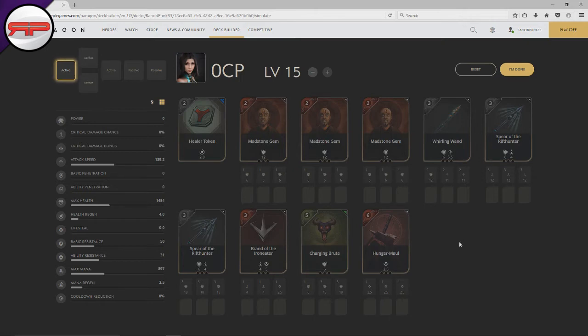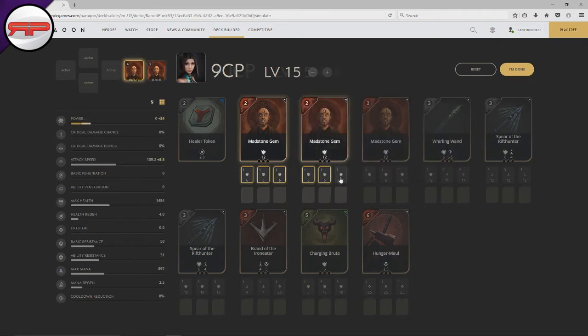My Indiana Jones build has three madstone gems, which allows us to have very cheap cards at the start of the game to get good power spikes. I'll start with a madstone gem with one upgrade on it and try to back at around about seven points so I can finish both cards. There's no point backing at two points to finish off a madstone gem — when you're playing carry you really want to stay in lane as long as possible at the start of the game and out-farm everybody.